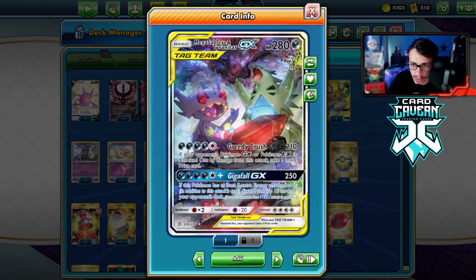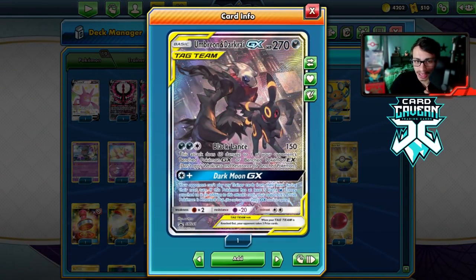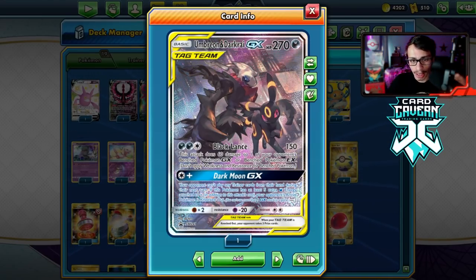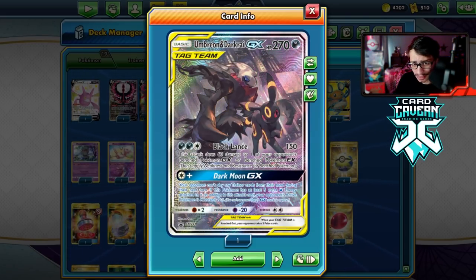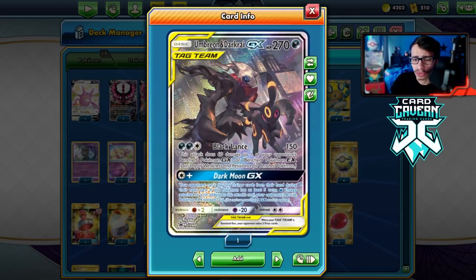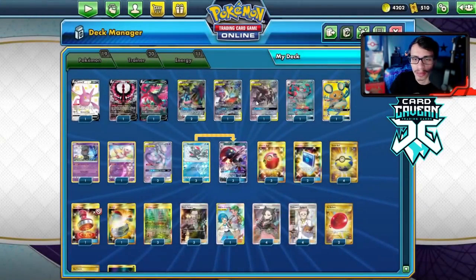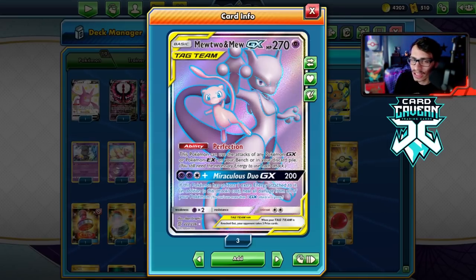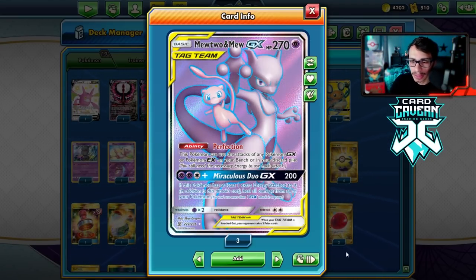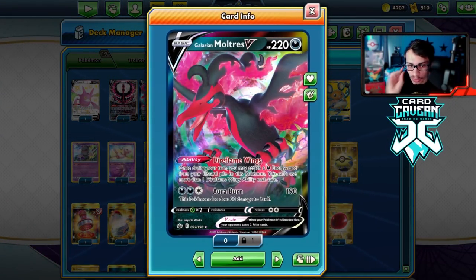Sableye Tar is amazing with Greedy Crush to knock out Tag Teams and take three prizes. Umbreon's Dark Ride is fantastic with Black Lance, and Dark Moon GX can auto-KO Pokemon if you have six Dark Energy on your active, and they can't play Trainers. We also have Incineroar for the Mewtwo matchup. We are playing Mewtwo in the deck because against Urshifu, most of our main attackers are weak to Fighting except for Moltres, which is weak to Grass.